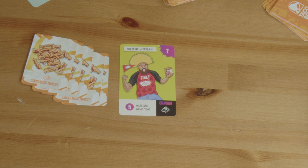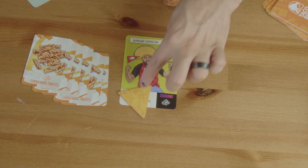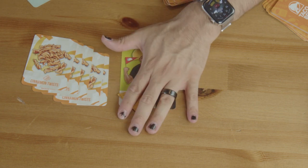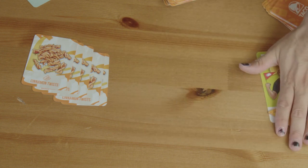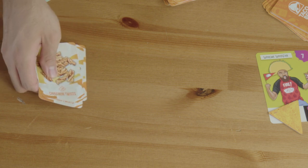Wow! What that's going to mean is I'm going to claim the card, and I'm also going to get a Craving Chip. The Craving Chip is then going to be set aside for the end of the game, and then at the end I'm going to reveal it as part of my score. So I will take my Superfan and the Craving Chip, move it to my side of the board, and discard the menu items in a discard pile.